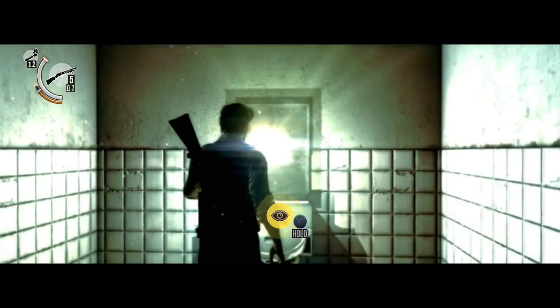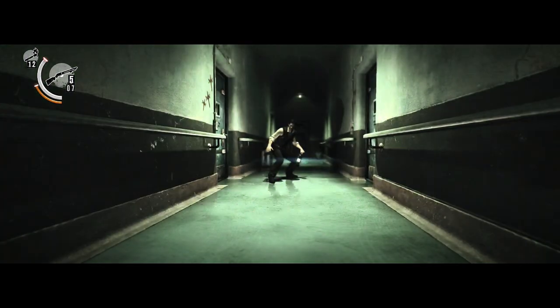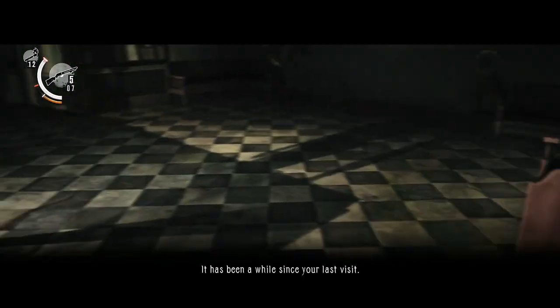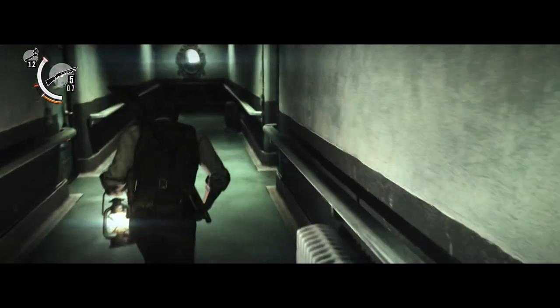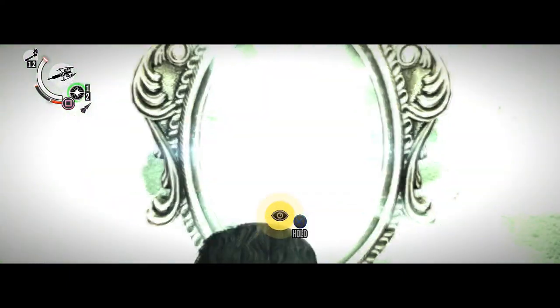We got the first two collectibles and now we're going to obtain the third collectible. In order to obtain this collectible we need to come to the safe room during this segment. Here it is — Investigation stalls. I'm not going to do any upgrades at the moment, I'm just going to backtrack and actually start the chapter. I had to come into the safe room to obtain this collectible otherwise I would have missed it.